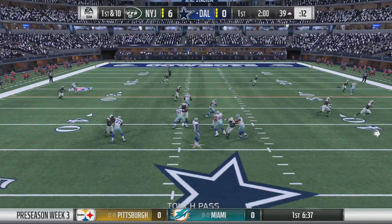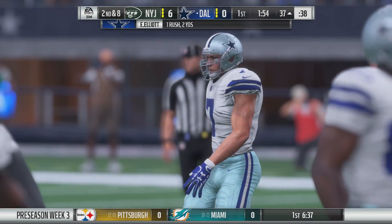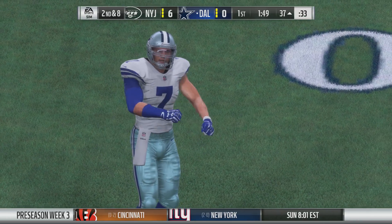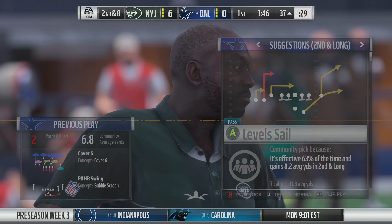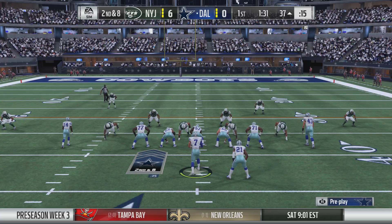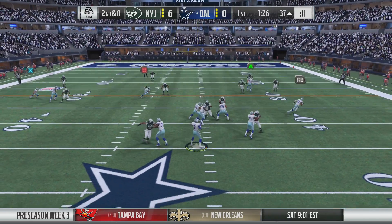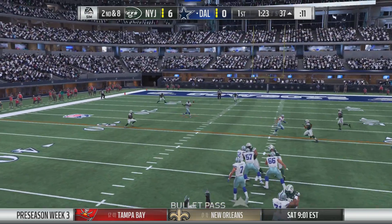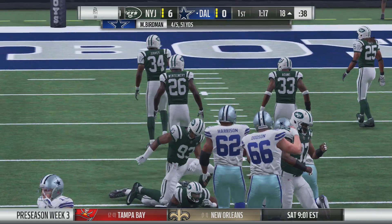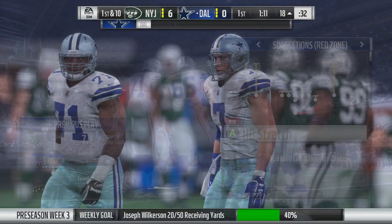Now on first down, he'll drop to throw. Oh, a nice spin — he got free of one tackle but couldn't do a whole lot else. Give him two yards on that play, and it'll bring up second down. Now a shotgun snap as they'll look to throw — wide open receiver, complete — and he gets this one all the way down inside the 20-yard line. A good pick up there of 20 yards.